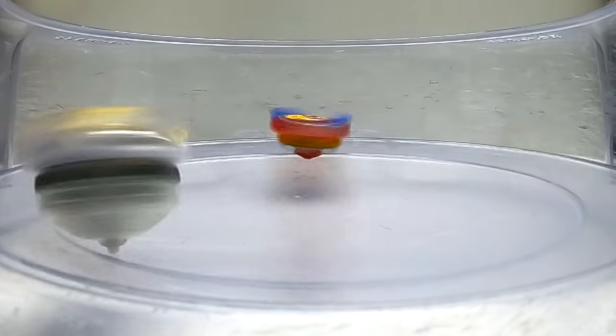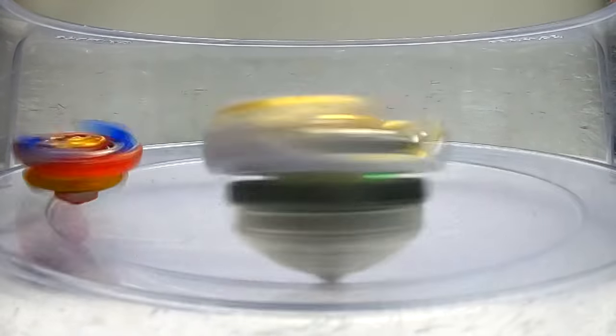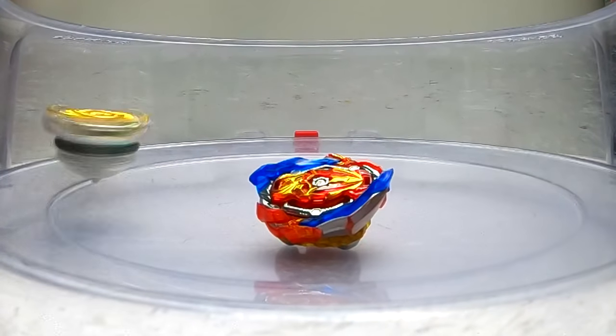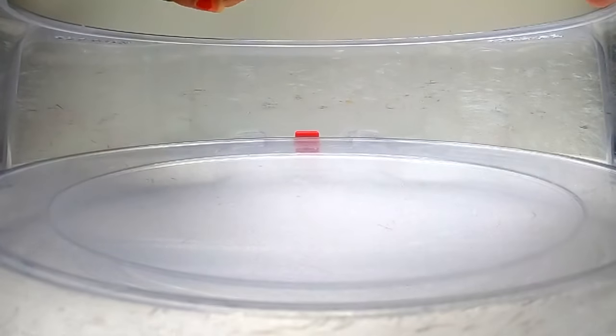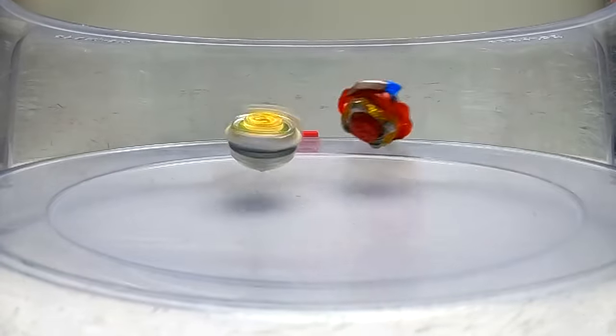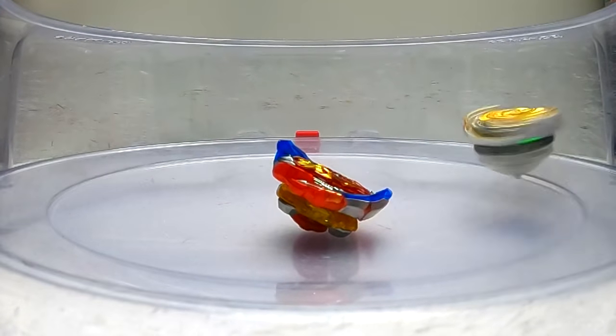Three, two, one, here we go again! Nice hits there by Union Achilles but Regalia Genesis is insane! Three nil! Genesis dominates Union Achilles in a clean sweep.